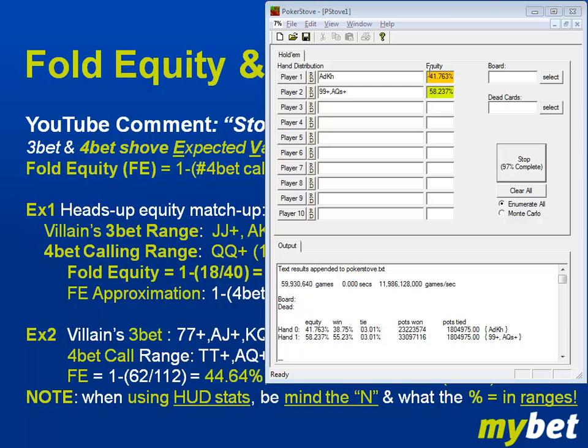If he 3-bets and always calls — calls 100% of his re-raise range when we shove over the top — our equity with Ace of Diamonds, King of Hearts versus that entire range is right at 39.8%. Let's take a concrete example: you and I both have 100 big blinds playing NL100, so we both have $100. I 2-bet, you 3-bet with this range, I 4-bet all-in, and you call. If you're on a pair of 9s and call, that pair versus two overcards is often a ~55/45 matchup — the pair is a slight favorite.